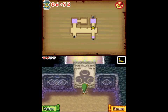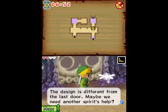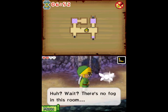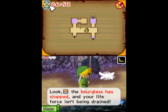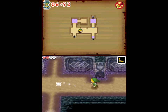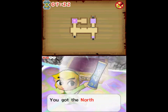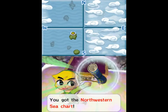This new door will need a different spirit. Also there's no fog and the timer stopped. This is one of the mid-points where we'll completely save. This is a safe zone. And that's the Northwestern Sea Chart, so now we can explore more of the sea.